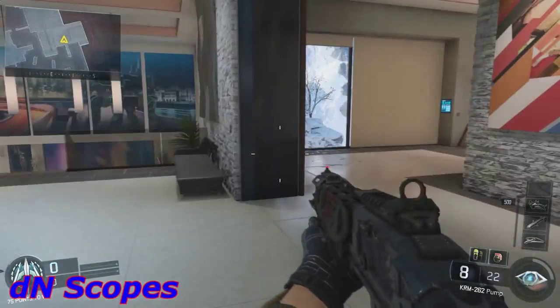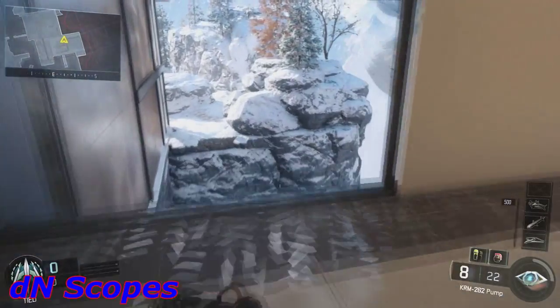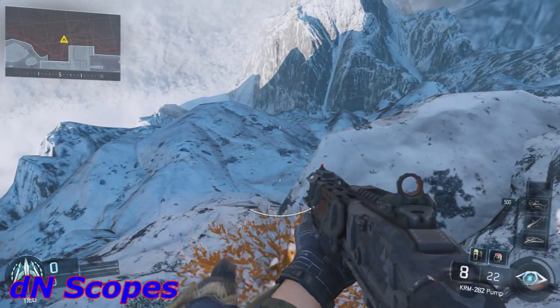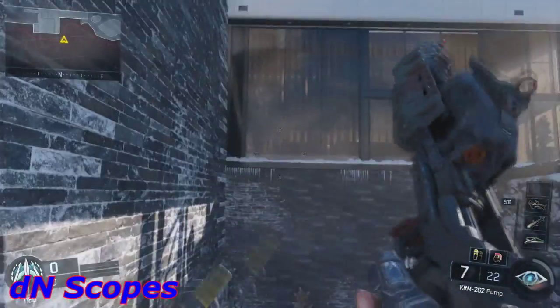So the first spot is probably the best one. You want to come to my location on the map in this building, do a small straight jump out of the window, and then just use your thrusters to land on this tree. This is very easy — I got it my first try every single time.